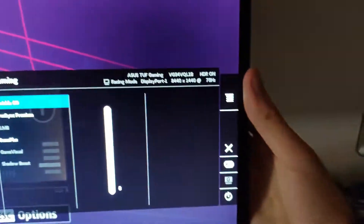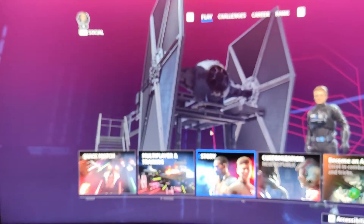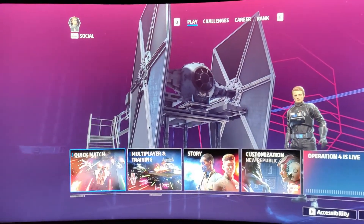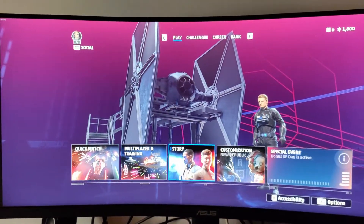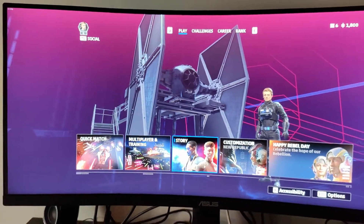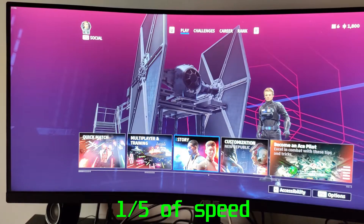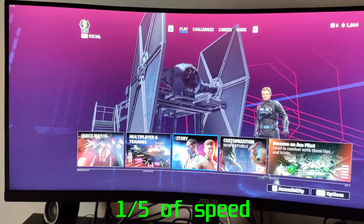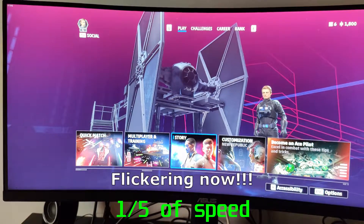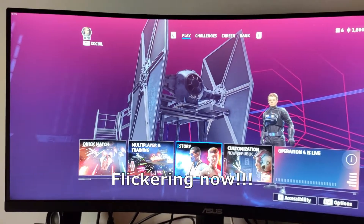You can see the frequency of the monitor changing, and you will be able to maybe spot a little bit of brightness flicker even in the menu — if I just hover over the different menu options, sometimes you can see that the brightness of the whole monitor blinks a little bit. I don't know if you can notice it, but it's there. Sometimes it just blinks.